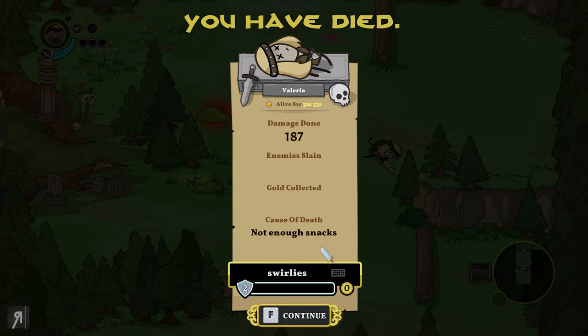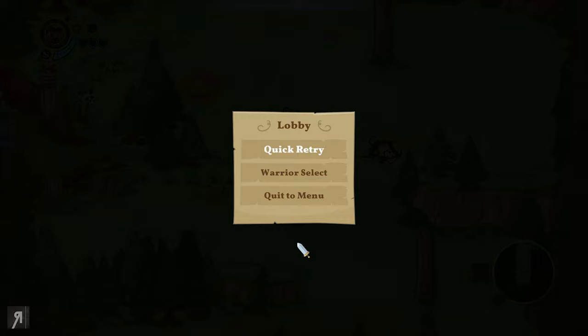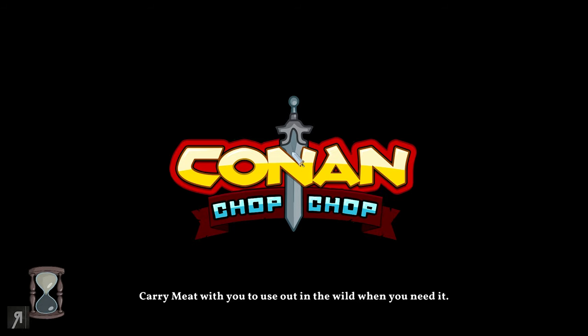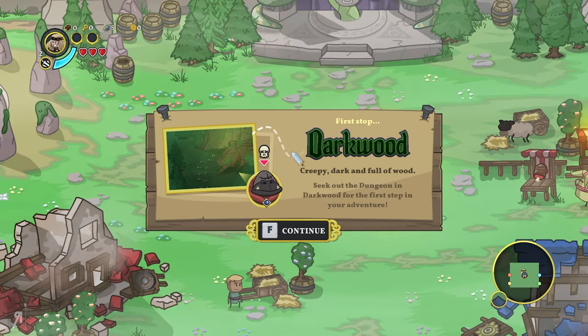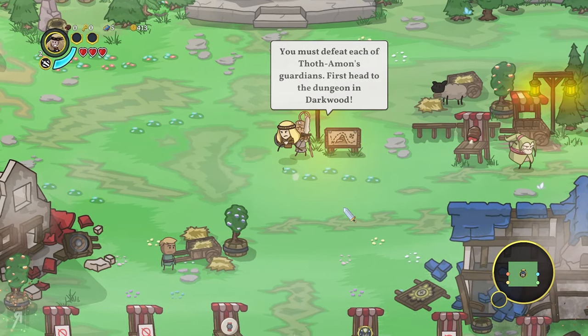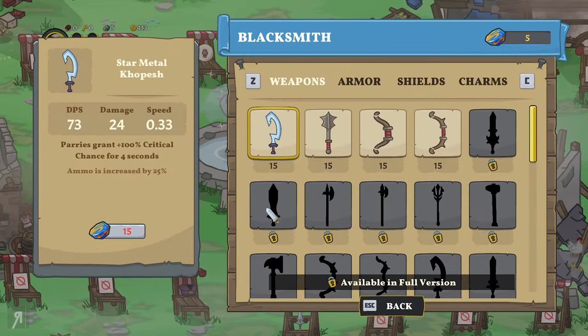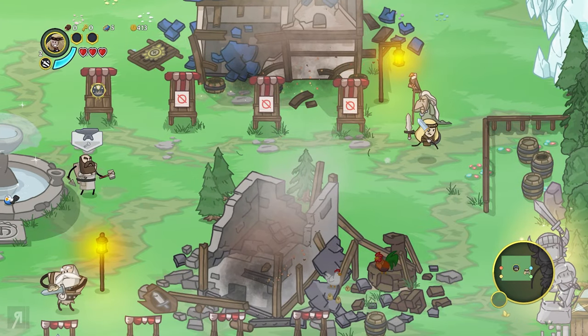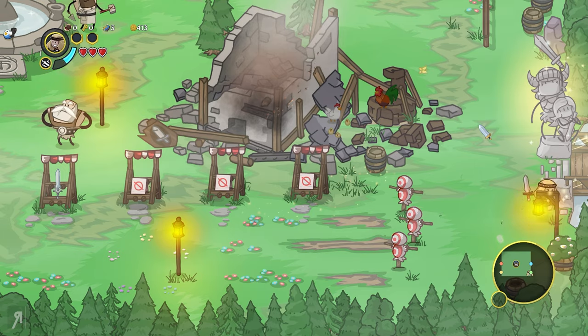I died, but that's okay because it actually gives you experience. I gained a very small amount of experience because I wasn't able to do much, but we're going to do a quick retry and go straight back in. Generally, if you get a decent amount of experience, you can unlock additional gear, which is obviously very useful. I have some steel fire now — I need 15 steel fire to unlock any of these new weapons.